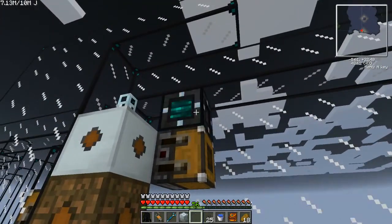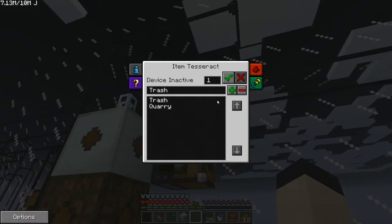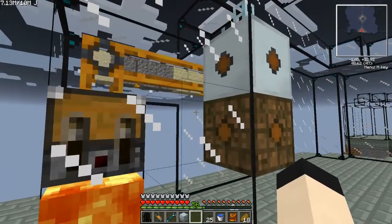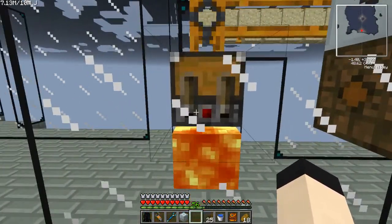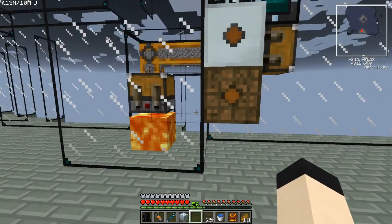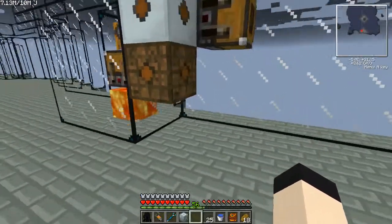If I put this Tesseract here and set this to the trash frequency — before I do that, I want to set it to receive only. Trash will now come in. As you can see, it's getting dumped straight into that lava. I don't really have a better way of doing that right now and it is outputting at turbo speed.